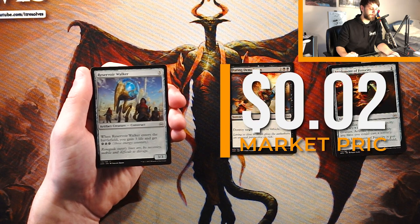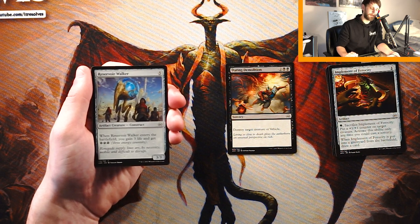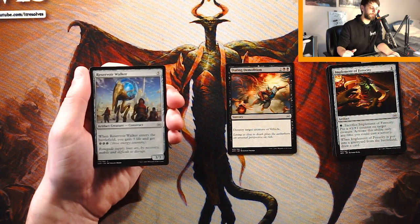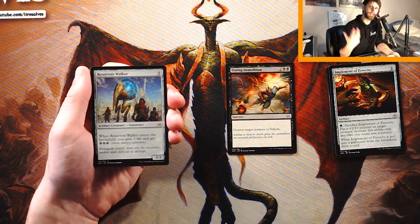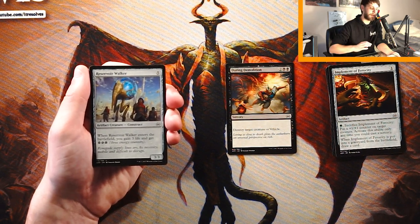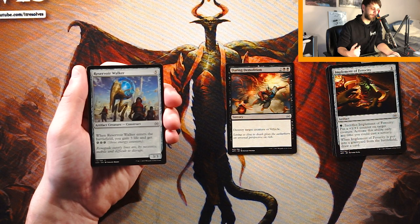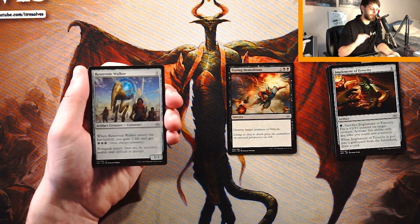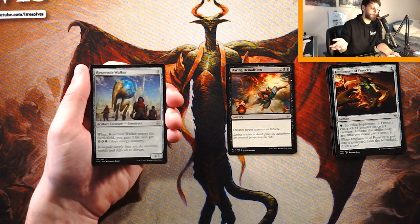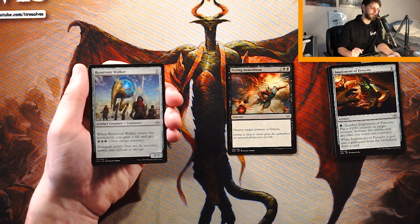Reservoir Walker is five mana for a 3/3 — very expensive. When it enters the battlefield you gain three life and get three energy. The crucial thing is that three energy, because hopefully you can utilize it for other cards you have to make it synergistic. That said, this is not a reason to be in the energy strategy on its own. You're still paying five mana for a 3/3, which feels bad. The three life and three energy are cool, but why is it five mana? So I don't personally like this card much, though if you're already in the energy deck it's a consideration.